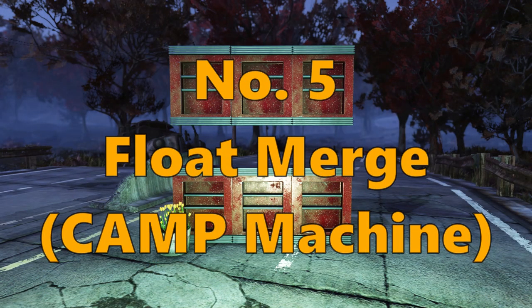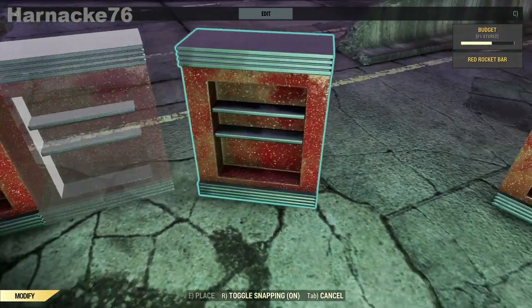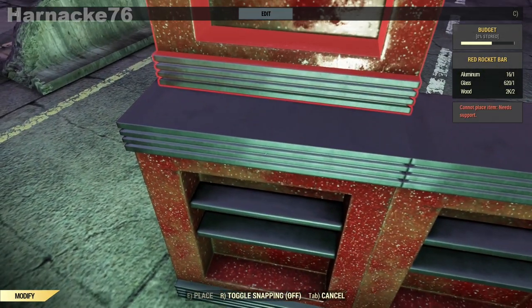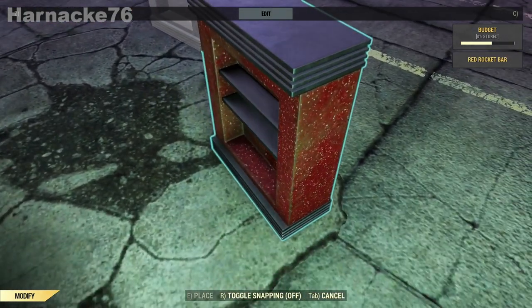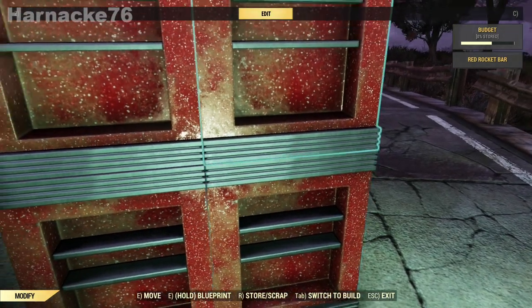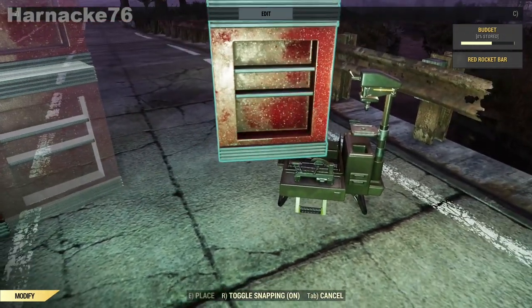Number five: float merging using the camp machine. This can be used to make nice kitchen sets among other things. Just line up the initial pieces — you can toggle snapping on and off to make it easier. Once they're nicely lined up, take the bottom one and put it on the camp machine, click on the bottom piece, and the top piece goes up.